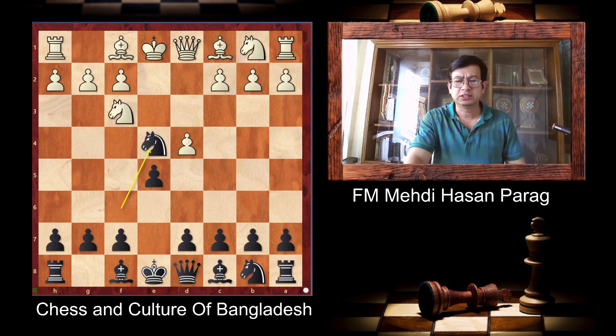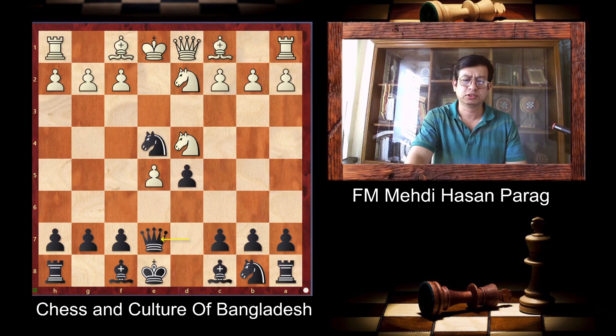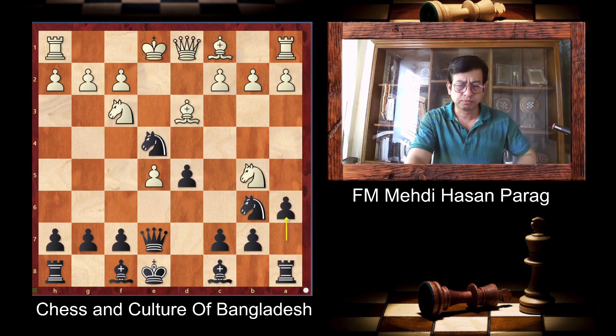D4, so Knight takes D5, D4, Knight BD2, Queen D7. All are common theory. Queen E7, Knight E7, Knight D7, Knight F6. Because now C7 is hanging. This position is equal actually. Knight B6 is forced. Bishop D3, A6. So push back the important Knight.